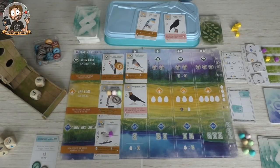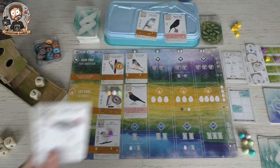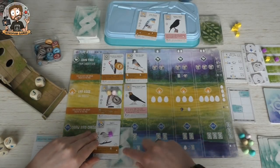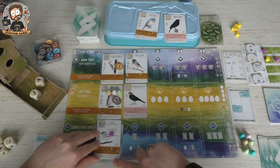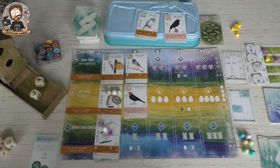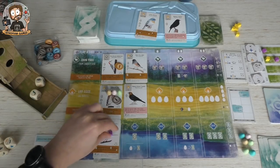This card says tuck a card from your hand behind this bird; if you do so, also lay an egg on this bird. I'm going to give up the kinglet I just drew and tuck it underneath this bird — it's worth one point. If I do, I also lay an egg on this bird. That ends my turn.